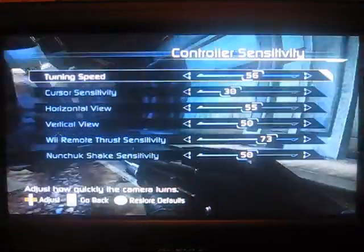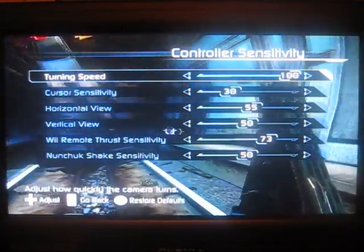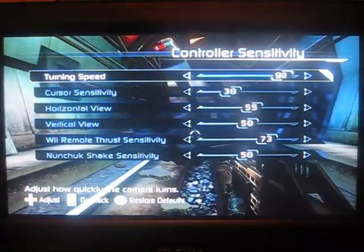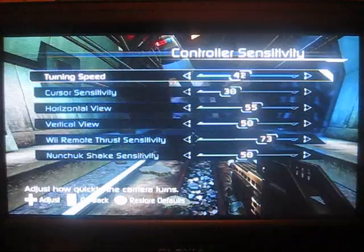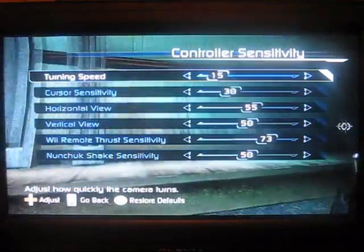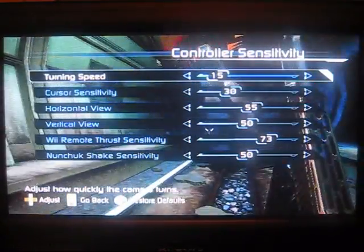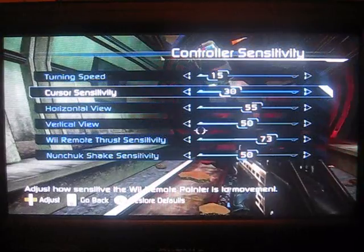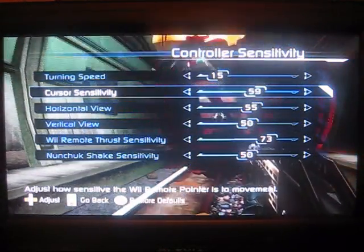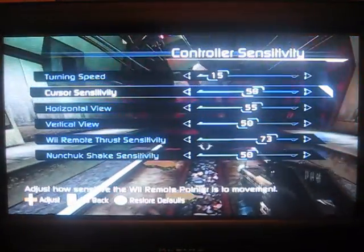That's 56, so it's pretty fast. But if we put it back to 100, you're going to turn a lot faster. If you put it back to 15 the way I had it, he'll turn really slow. Cursor sensitivity is basically how fast your character will react when looking up, down, left, and right with the reticle.